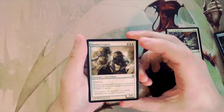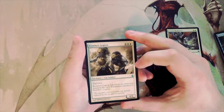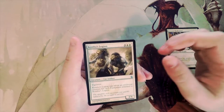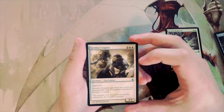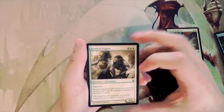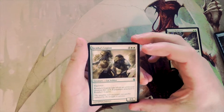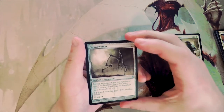Kemba's Legion is a four-six for seven with vigilance and can block an additional creature for each equipment attached to it. This is an interesting card — equipment is pretty prevalent in this set so it's easy to support. It's single-color with a big body, so I'd say it's better than the Skyhunter, though I could be wrong on that.